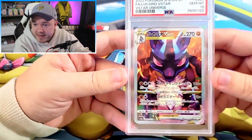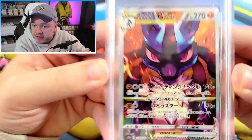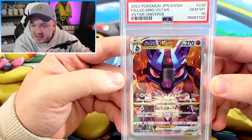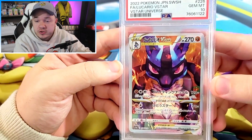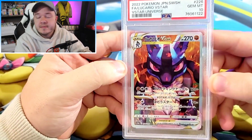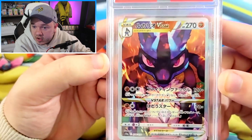Last but not least, the most badass Pokemon card that's probably ever been made. Look at that — stare into its eyes and tell me that you're not terrified for your life right now. Lucario V-Star. What an amazing card. What a perfect choice for the ETB promo as well. I love this card so much. Lucario is definitely up in my top 10, top 20 favorite Pokemon. This artwork of him is just so badass.